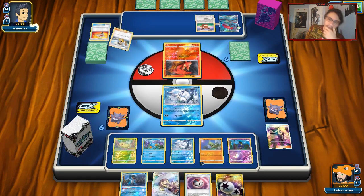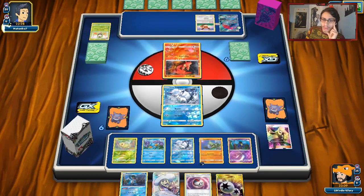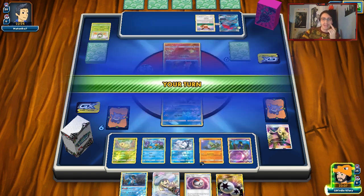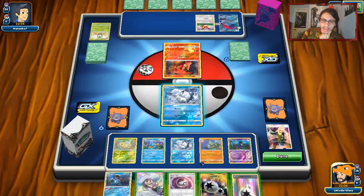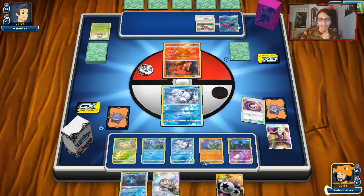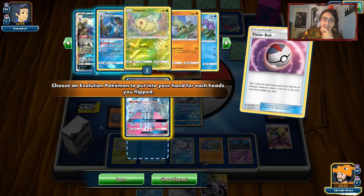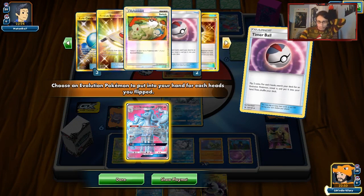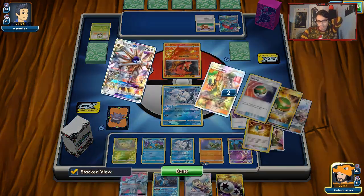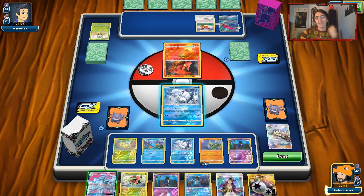We got Lily. We need to get Timer Ball for guaranteed Ninetales, and if I get Ninetales I can get Meganium. We got a DCE — we'll attach it to Larvitar to keep building it up. We'll double Timer Ball. Didn't get double heads, but we can get Ninetales. We'll grab Ninetales, play Lily, and we got Meganium — that's all we wanted.